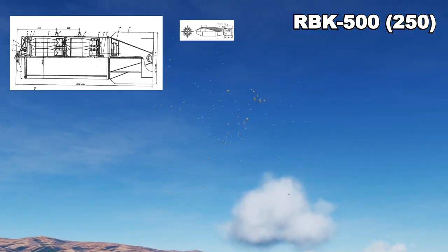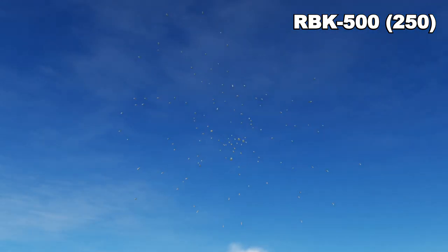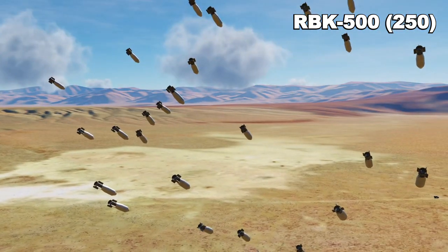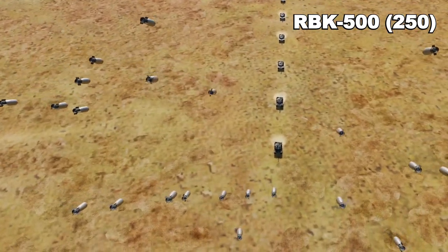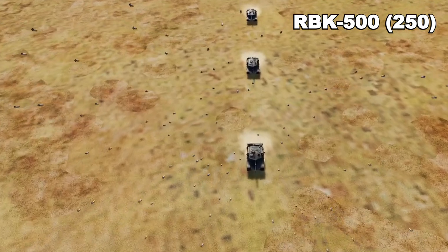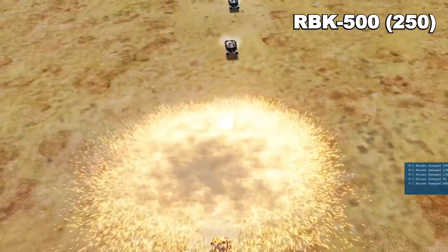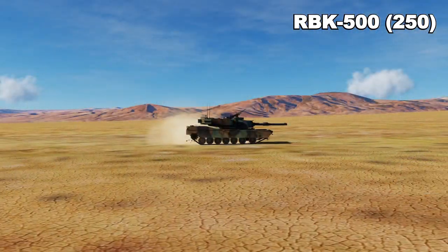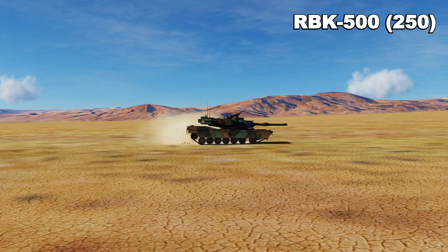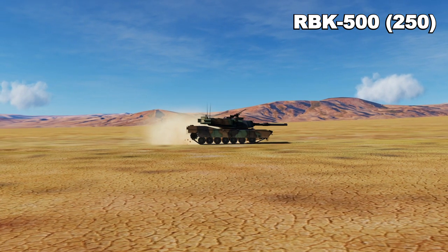The containers are left behind and the bomblets are on their way down towards the ground — a consistent swarm. They do not leave a long horizontal strip of destruction along the ground; rather, they form almost a circle or oval when they hit. We have our first detonation: the first couple of bomblets hit the top of the first Abrams, doing 48% damage, and the second Abrams took about 30% damage. There is your effect from the PTAB-10-5s.